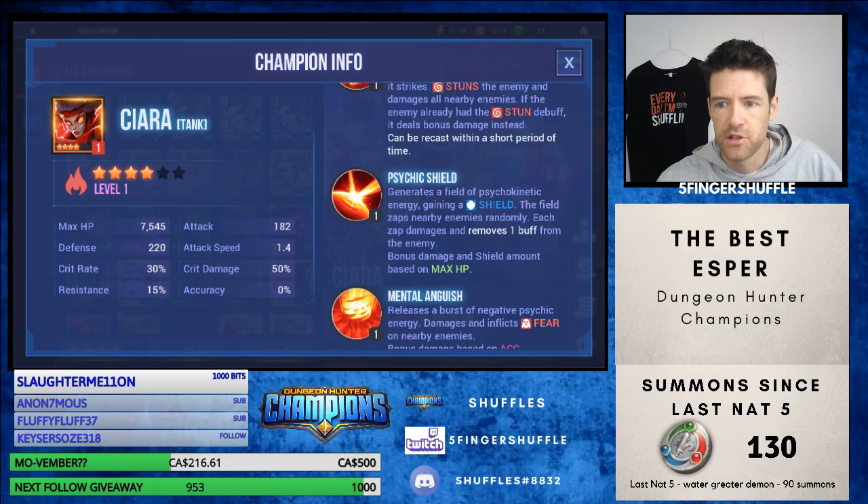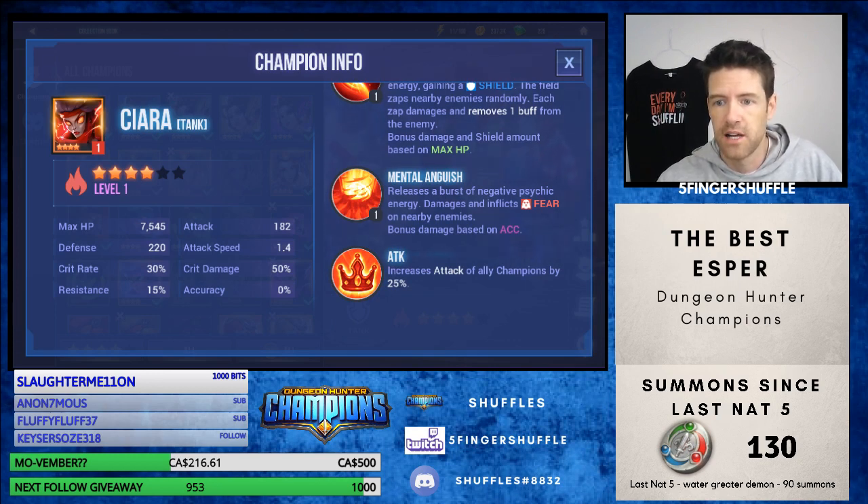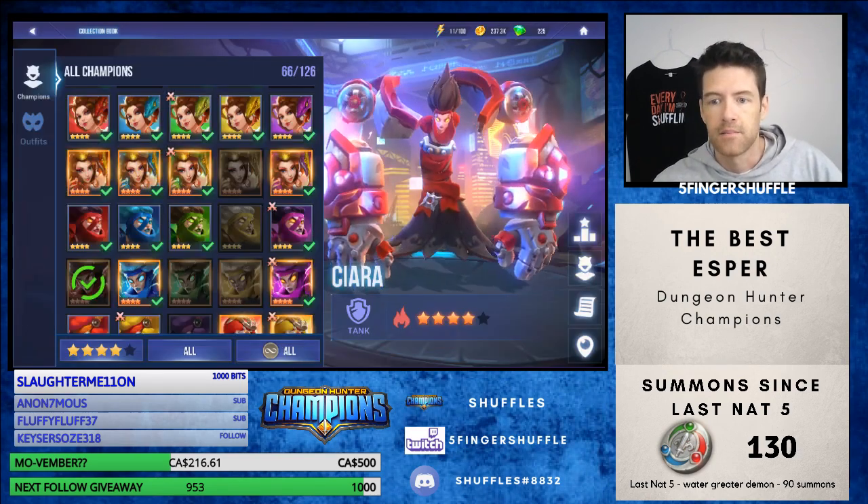Third skill: creates a field of psychokinetic energy, gaining a shield. The field zaps nearby enemies randomly — each zap damages and removes one buff from the enemy. Bonus damage and shield amount based on max HP. As we talked about with the Archangels, these shields based on max HP are actually really strong. So it is only on herself, but at least she will be able to keep herself alive. And then finally, releases a burst of negative psychic energy, damages and inflicts fear on nearby enemies. Bonus damage based on accuracy. The fear debuff basically makes whoever it lands on run away from you. So if you're on arena defense and you don't have immunity, all your units are going to turn around and run away from her. It's kind of unique.